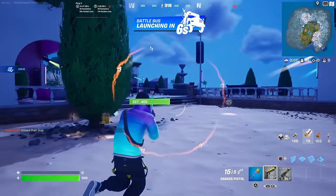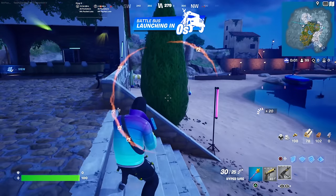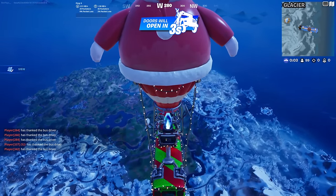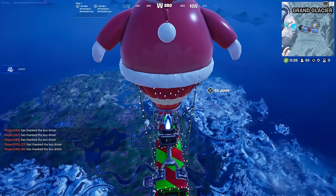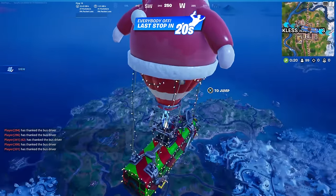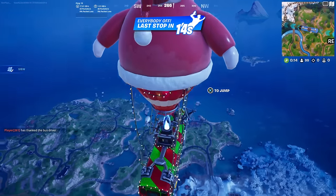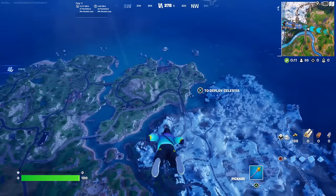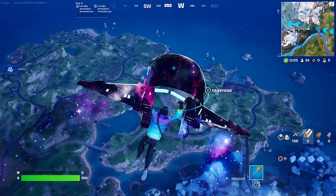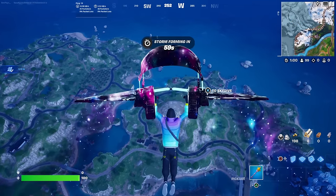So once you're in a solo, duo, trio, or squads game — any core game mode — the Battle Bus will launch. Just let the Battle Bus launch, and this is how we're going to complete all of the Void Warrior Absence / Voidlands Exile quests. Once you're on the Battle Bus, you're going to want to land exactly where I'm landing towards this boat — just jump out and head right here on the map.